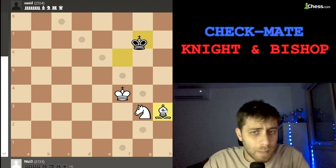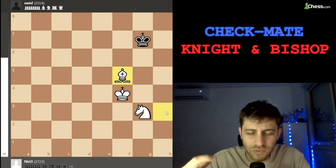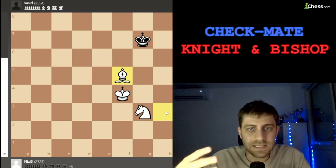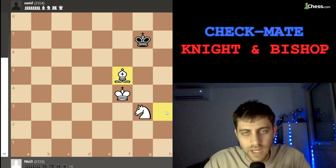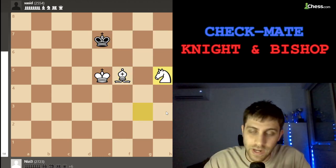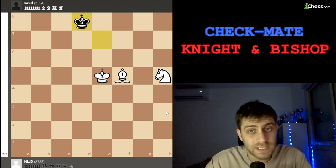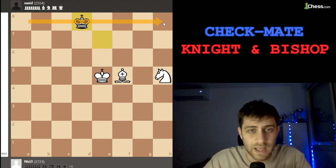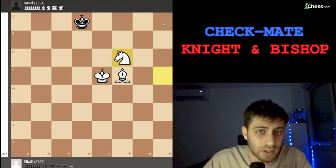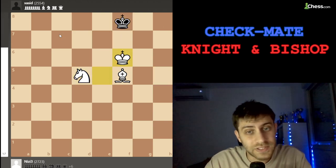Let's see how every move brings us closer. He played king g7, I played bishop f5. Every move I play, I want to minimize his king's moves. King f7, now king e5 going forward, king e7, now knight h5 — a very important move. King d8 — you can see his king is already coming to the eighth rank. Knight f6, king e7 — the only move.